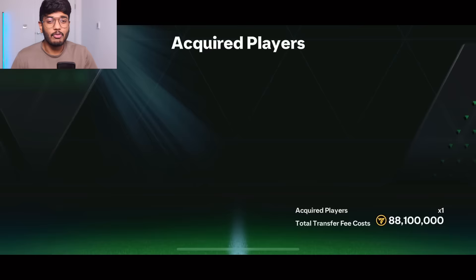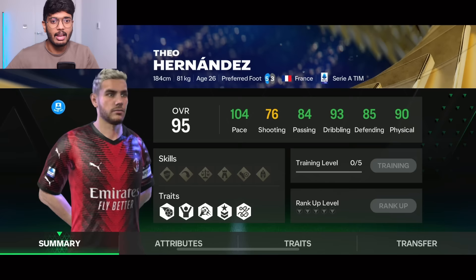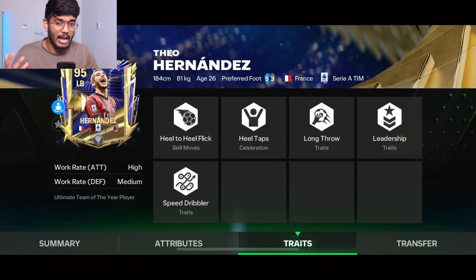In the left back we've got Theo Hernandez — this card cost me 88 million coins. He's got spectacular stats: great defense, great physical, great pace — overall the perfect left back in my opinion. He's got five-star stamina so he can run throughout the match. His work rates are high attack and medium defense, which wasn't an issue — he comfortably gets back into defense. One of the best left backs in the game right now.